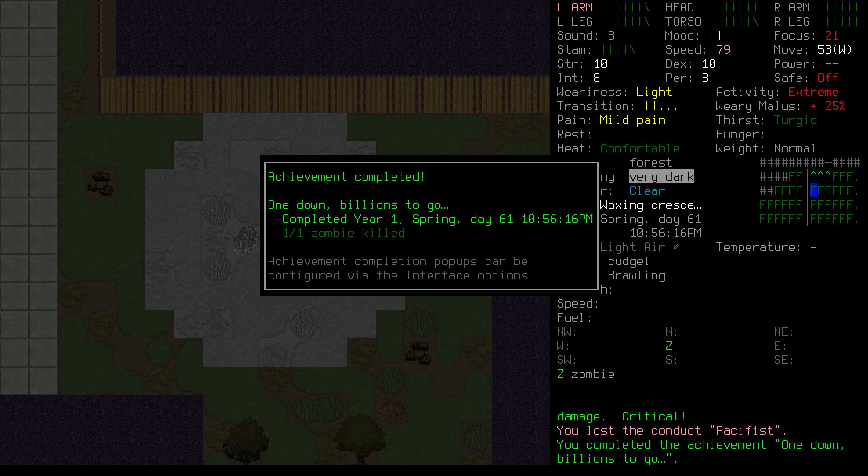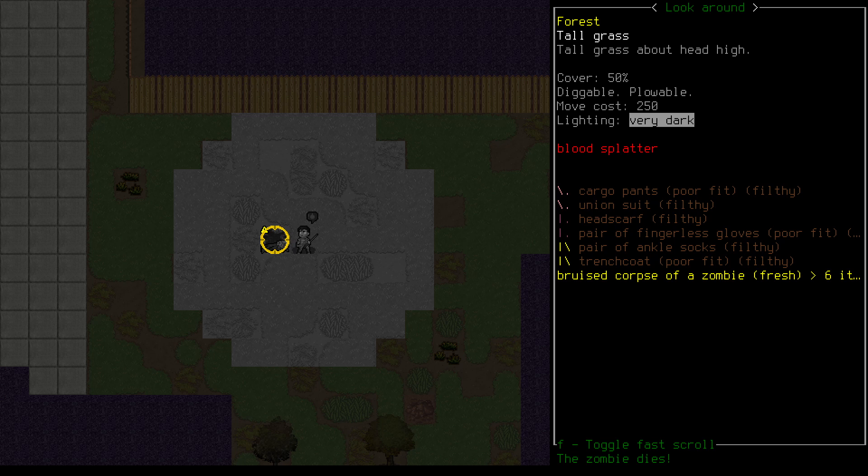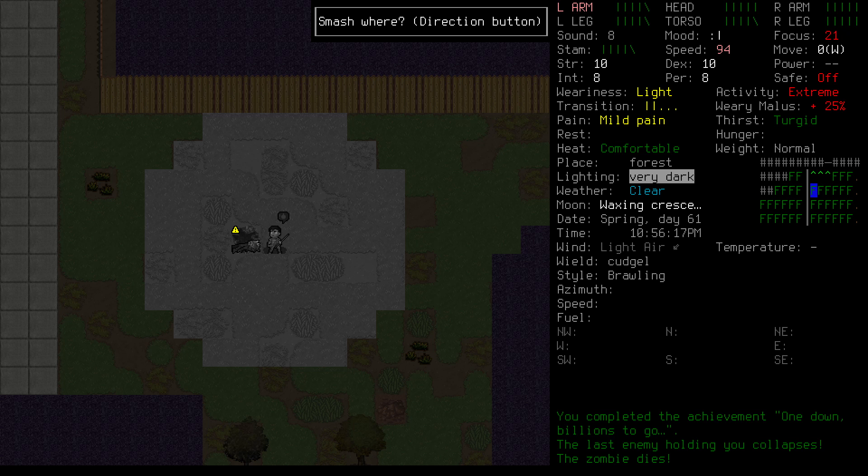With that, our first enemy is defeated. We've taken some minor damage, but considering that we have minimal skills and no armor, it could have been a whole lot worse. You see that yellow icon next to the zombie, or the fact that its name is listed in yellow text? That means it will eventually get back up. Whatever force is animating these zombies is capable of regenerating and reanimating them. So let's press S and smash the corpse — that will kill it for good.